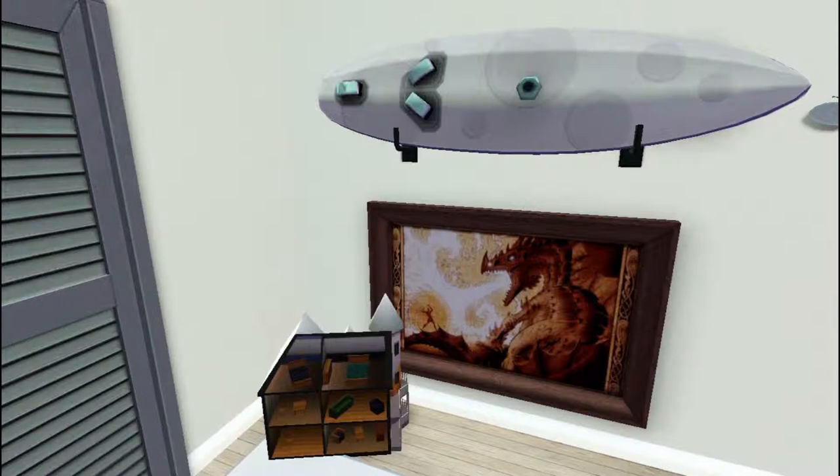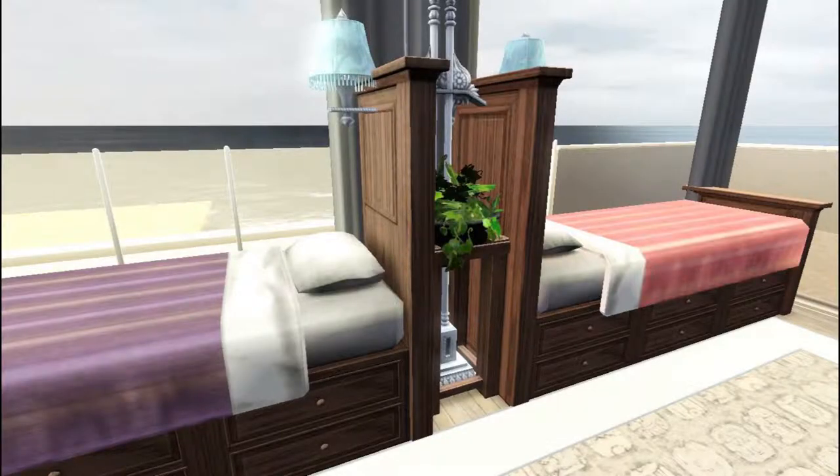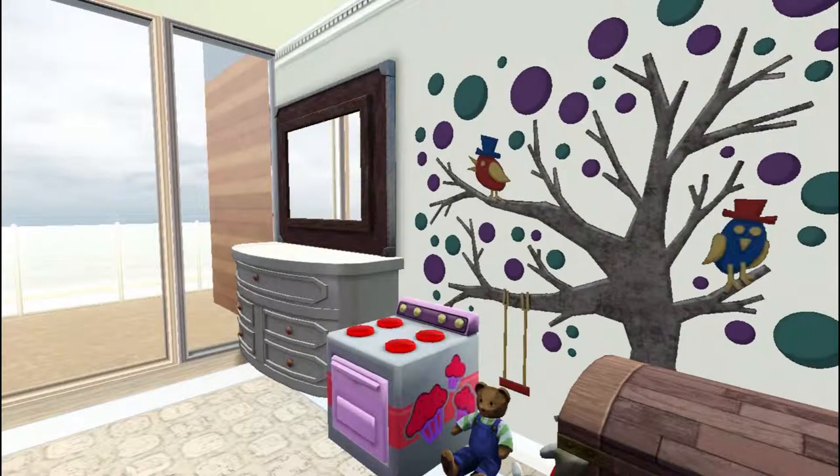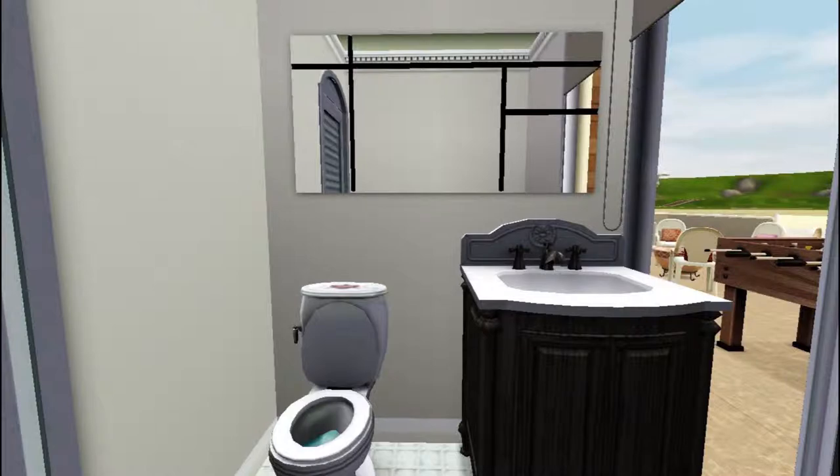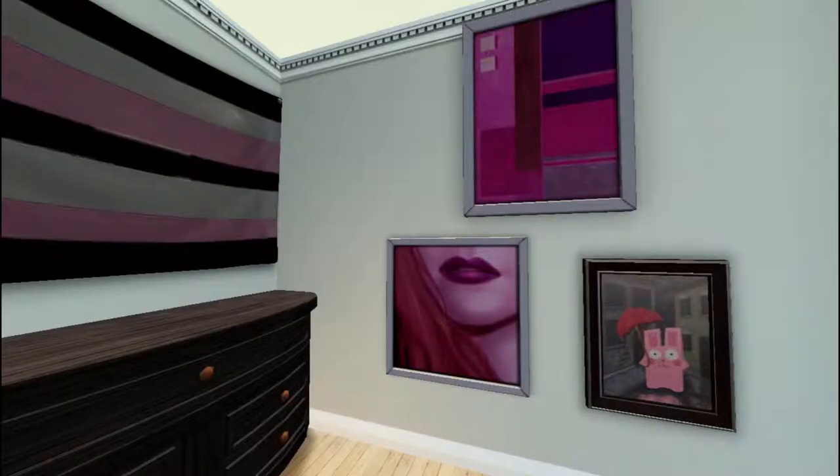Here we are in the kids' bedroom. I went for a purple, pink, and blue theme. I quite like it, though I think it could be a bit more childlike. That's the bathroom — I did put blinds in there so when you're partying on the bottom floor you don't just look straight into the toilet.